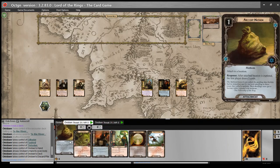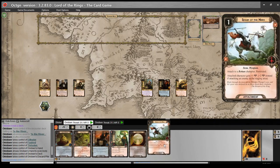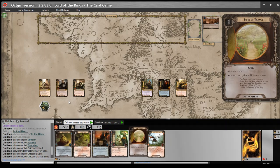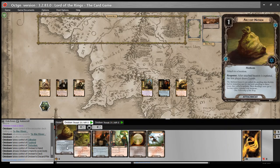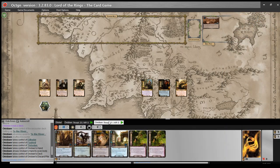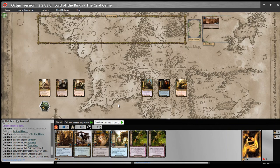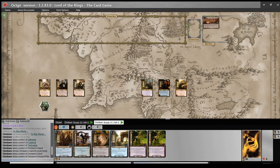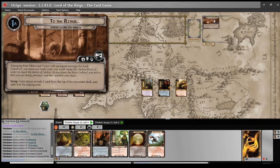Deck 1: we have cancellation, card draw, threat reduction, and a weapon. We'll probably put the Spear of the Mark on Hama. I think I'm going to keep this opening hand because we have a Song of Travel, which we can immediately put onto Eowyn, which will let us start playing our Spirit cards. Deck 2, we are definitely keeping the opening hand - we drew 2 Sneak Attacks and a Gandalf. That's our opening threat reduction taken care of right there, not even mentioning the fact that we have a Westfold Horse Breeder who will be able to dig up a mount from the top 10 cards of our deck. I think we're going to keep both of those and proceed with the quest.